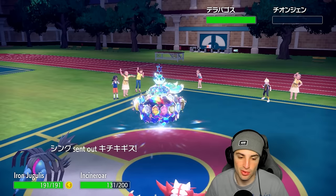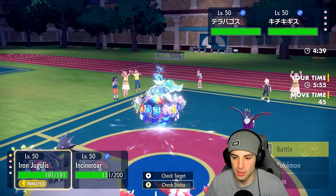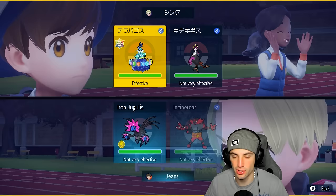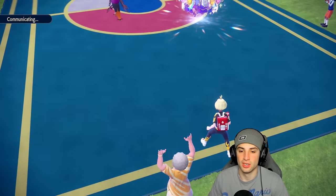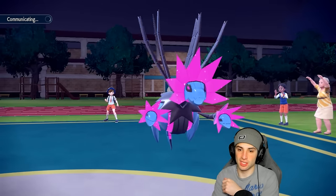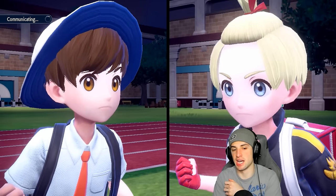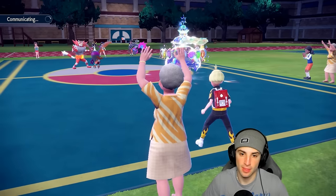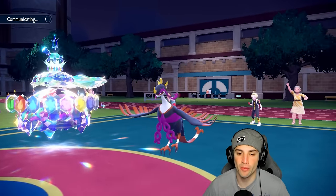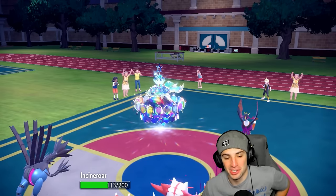We don't have Fake Out anymore. I don't want to Terrastalize because then it just picks up big-time damage onto us. We go for Snarl and Knock Off — just to get rid of the item and do a little bit of damage. This match seems like it's over; the only shot last turn was to read the Protect, get rid of Wo-Chien, and get after it that way. Not looking good — I'll take a 2-1 winning record all day.